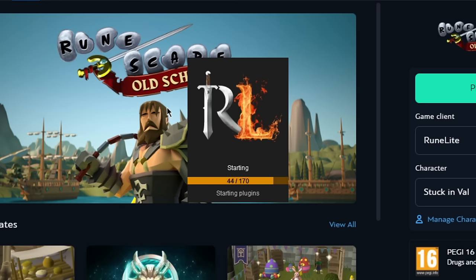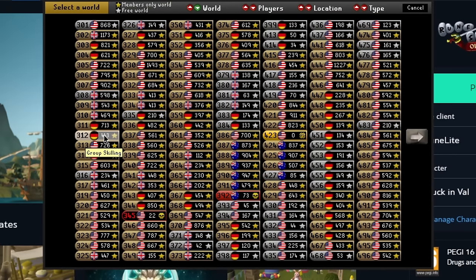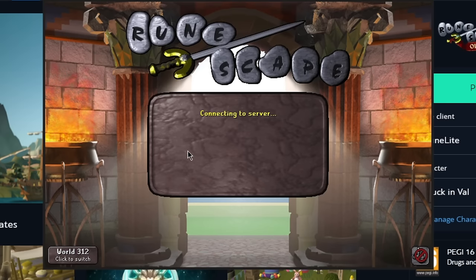I am definitely going to die to this — Rune Lite crashes. It happens too often where my game just closes. If I lose the hardcore status that way while I was just at moss giants — this is a problem. I don't know how to fix it and it's happening actually too often.